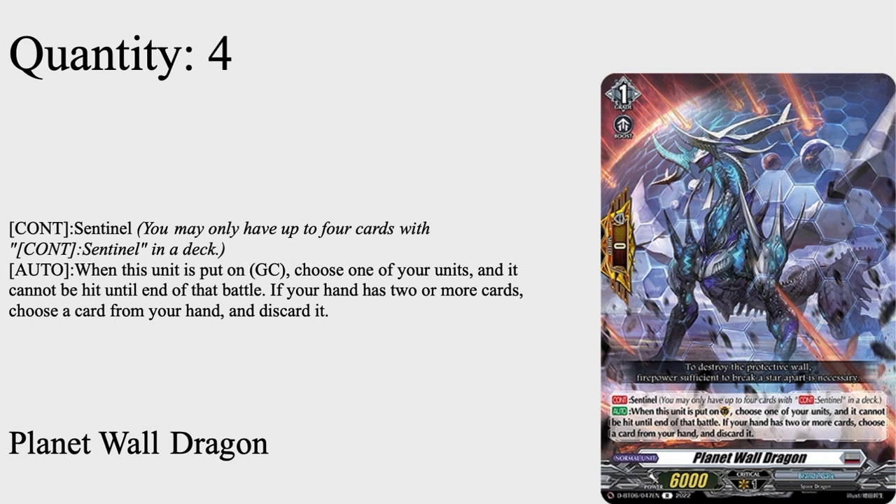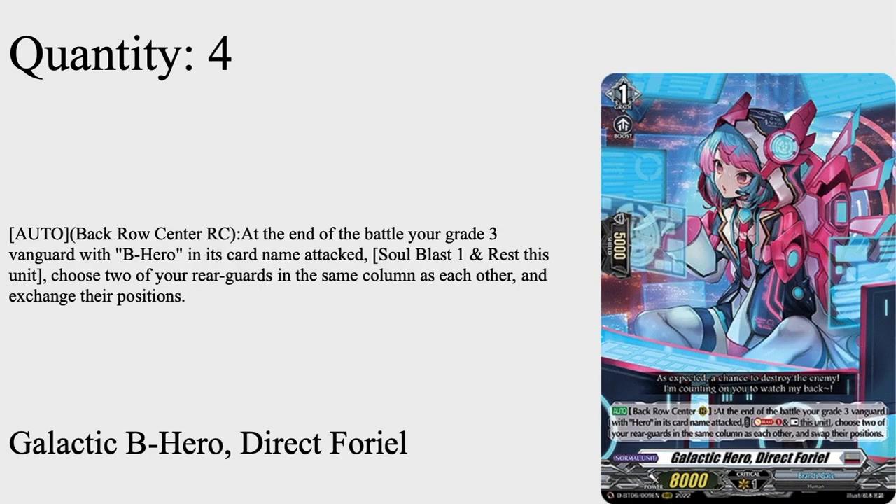Planet Wall Dragon is very good for defending yourself when your opponent counter-attacks. This deck can go from zero to 180 quickly in terms of offense, but it will also go from zero to 180 quickly in terms of how many resources you have left, so Planet Wall Dragon is very helpful when trying to manage resources and not die to a horrible triple-crit counter-attack.